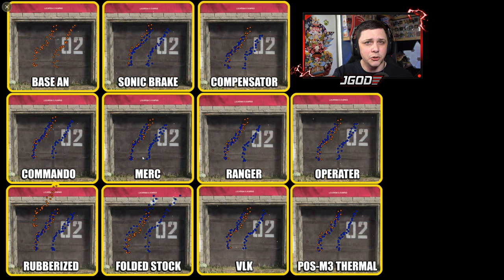Most people tend to go with the merc because it has extra mobility and helps with hipfire spread, so if you like close-quarters engagements, merc could be a good way to go. Generally though, for most rifles people stick with the commando foregrip. The rubberized isn't really helping at all. The folded stock and no stock are going to increase your recoil — you can see how much extra recoil is happening there. The VLK looks like it's helping a little bit, but it doesn't look like noticeably more than the sonic or the compensator. The POSO M3 thermal looks blue instead of the normal orange or white, but doesn't look like it's doing much either.